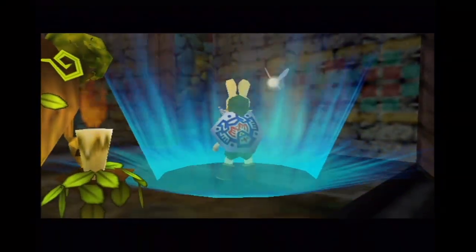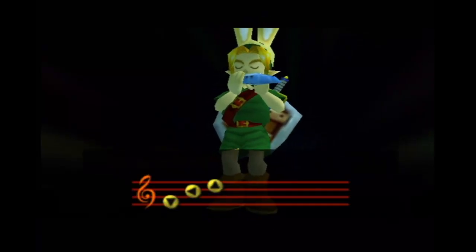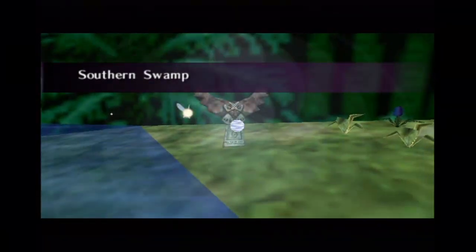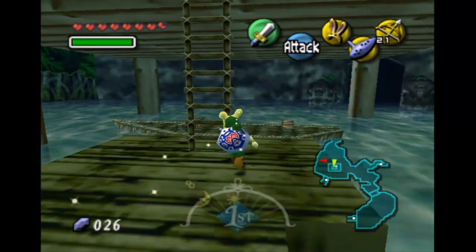Alright, now that we got that mask, we're actually going to be heading into the swamp so we can go all the way back. We're going to be using our Song of Soaring to head back to the southern swamp area by the boat crews, because there's a heart piece we can get there — now that the two witches are back in working order. You can only do this after you rescue Komei and defeat Odolwa in the Woodfall Temple. It doesn't matter what day it is, just as long as you do that.